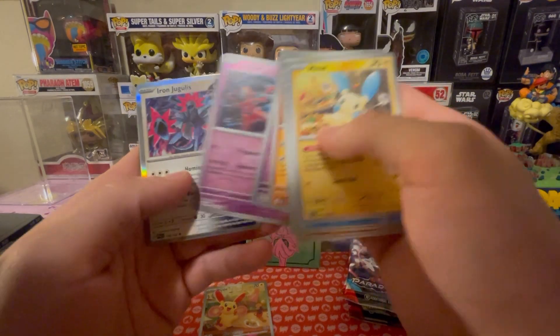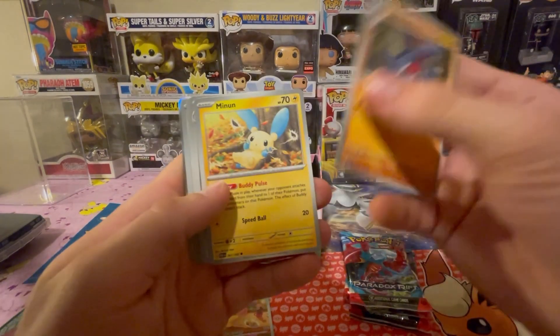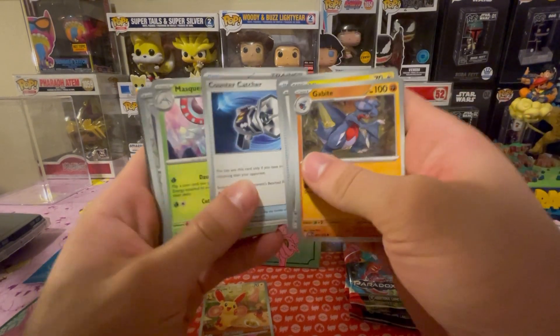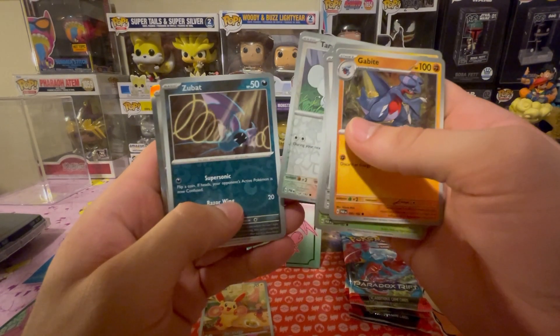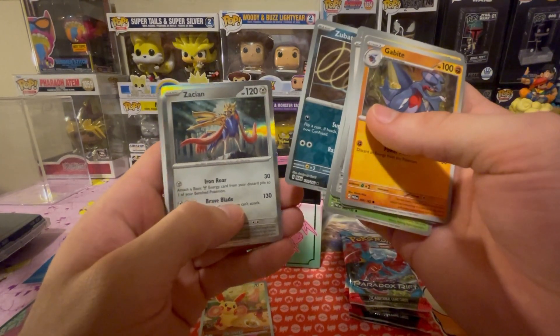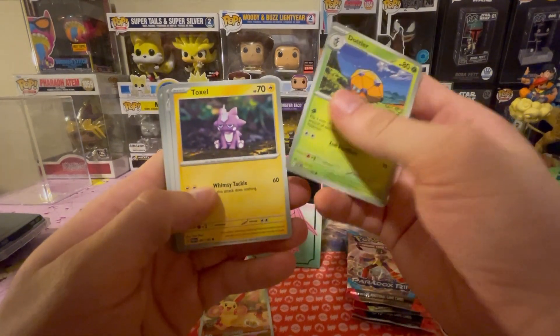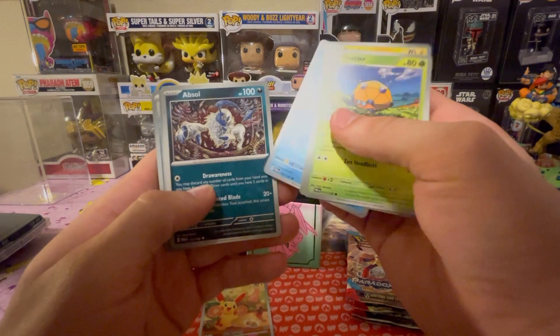Deoxys reverse. Okay and Iron Jugular hollow - I'll take it. Gabite, Minccino, Dullblade, Milltank, Techno Radar, Counter Catcher, Maushold reverse, a Zubat reverse and a Zation hollow.